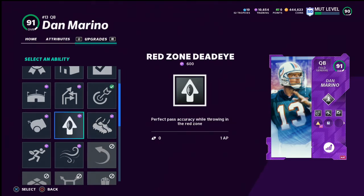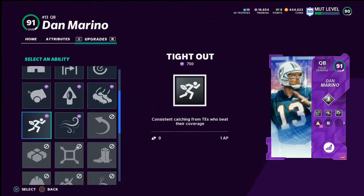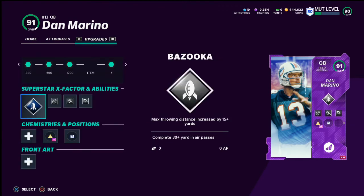You could also put Red Zone Deadeye on him, but I don't think that necessarily matters. I did have Long Range Deadeye on him at one point, but most of your throws are actually in the middle of the field in medium accuracy range. Tight out I don't really use, and second wind I don't recommend unless you're running with your quarterback.